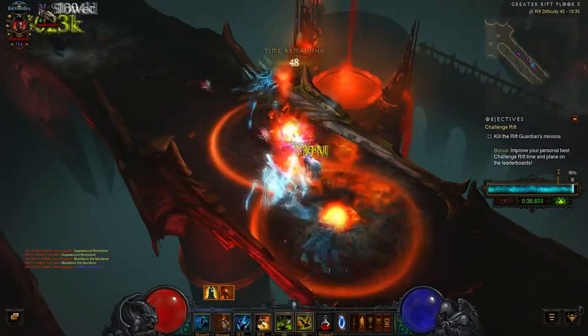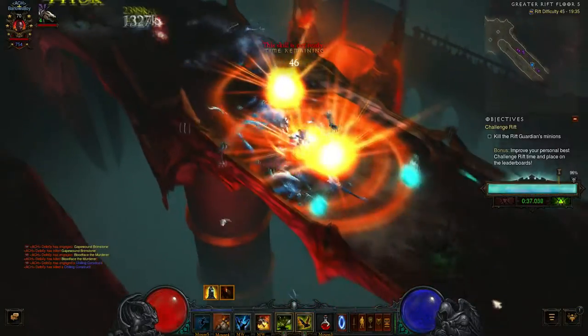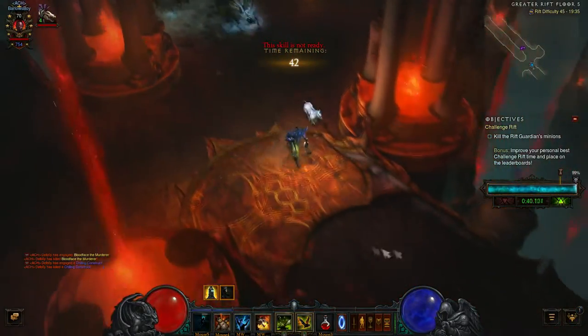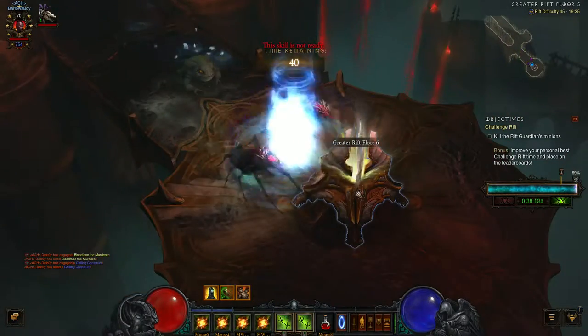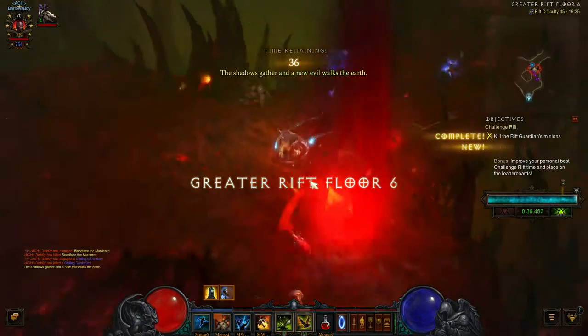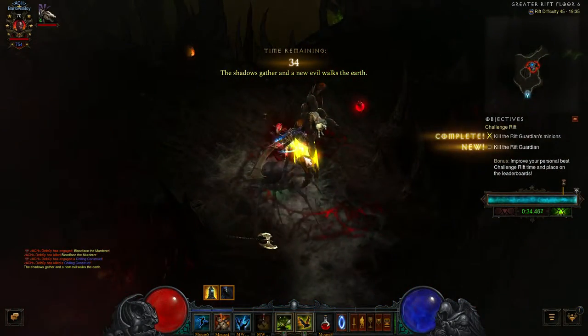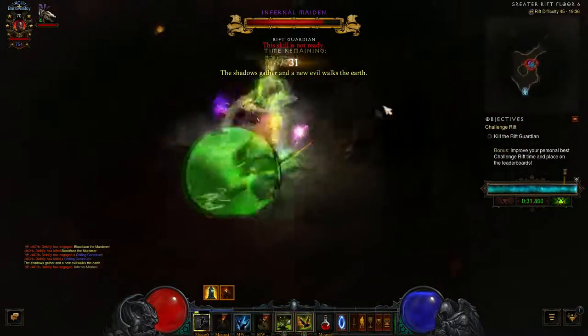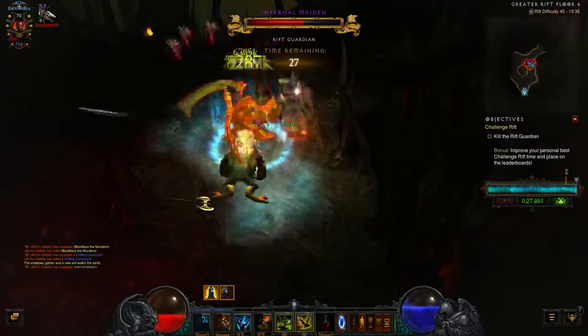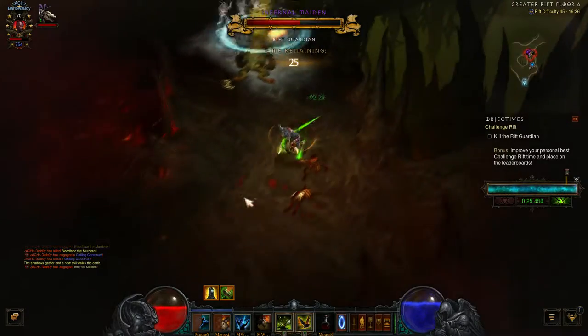I did manage to finally kill an elite pack, more or less, with one hit, which was epic. But I did run out of enemies and had to jump down another level. The Rift Guardian this time was pretty tough with this build, because you need to try and one-pop him, but it's pretty much impossible with this hex build. Also, Haunt is completely useless in this event.